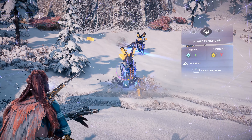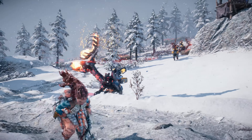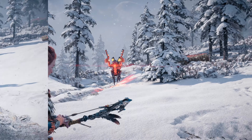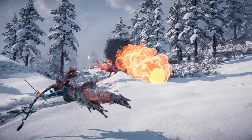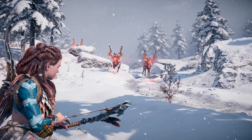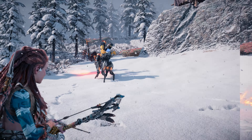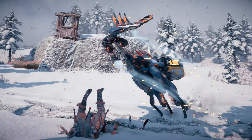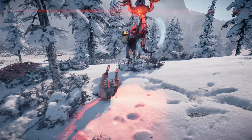Next, let's familiarize ourselves with the Fanghorn's range of attacks. Here you can see its antler strike. This is the ranged flame burst attack, which it launches in volleys of three. Dodge to the side to avoid its charge attack. Here you can see its skyward stab attack, its donkey kick attack, and finally its front leg kick.